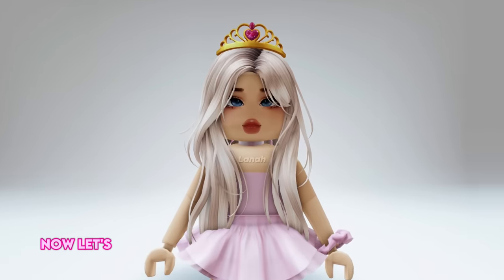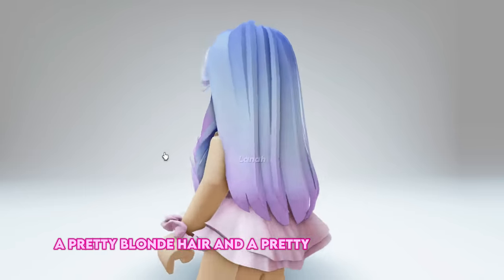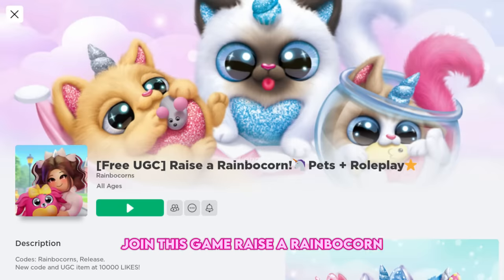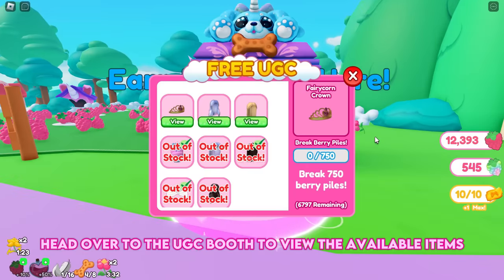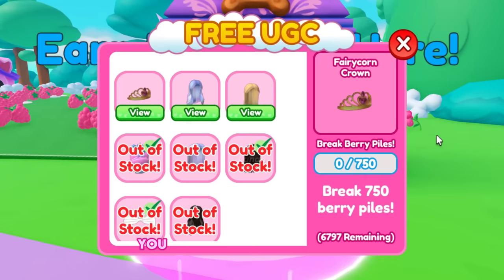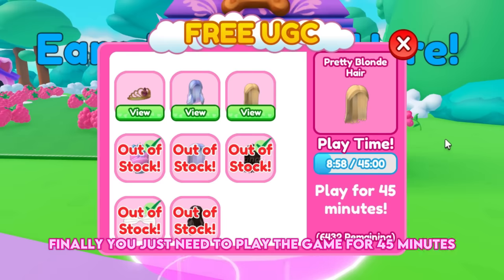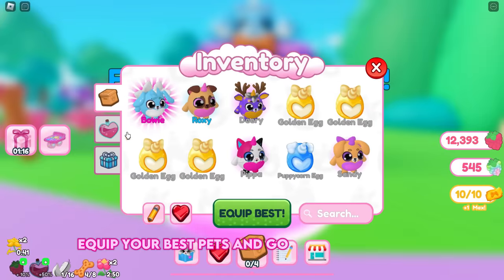Now let's get a lovely fairy corn crown and two hairs: a pretty blonde hair and a pretty pink and blue hair. Join the game 'Raise a Rainbow Corn' and head over to the UGC booth. To obtain the fairy corn crown, you must break 750 berry piles. For the pretty pink and blue hair, you must unlock the monster corn mansion area. You just need to play for 45 minutes to get the pretty blonde hair. Equip your best pets and go to the berry farm.